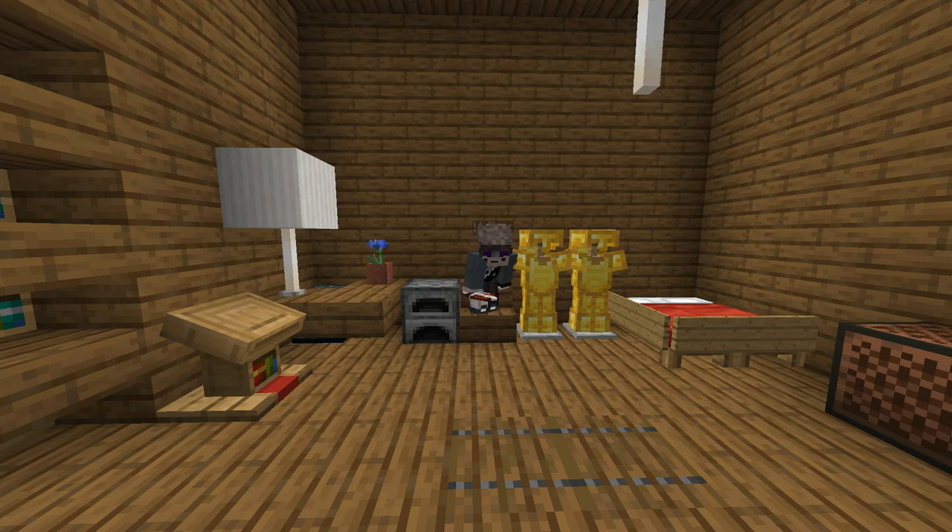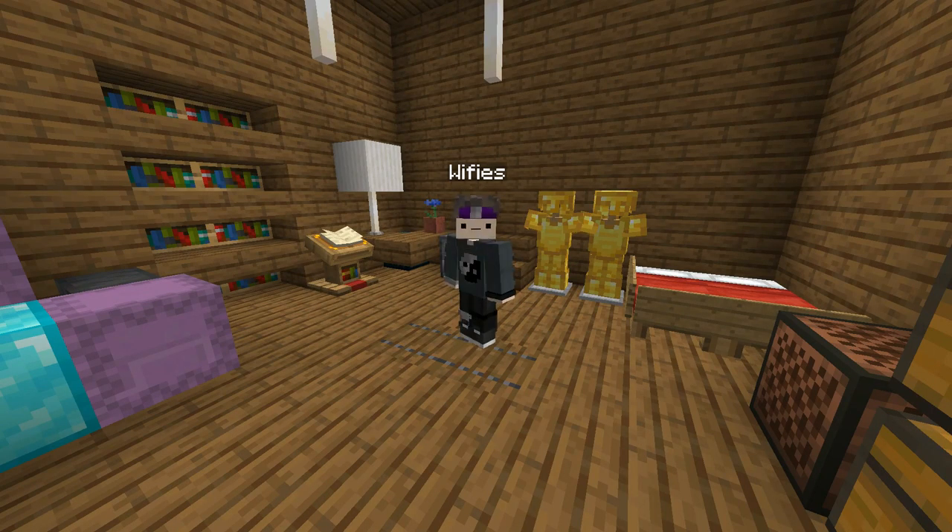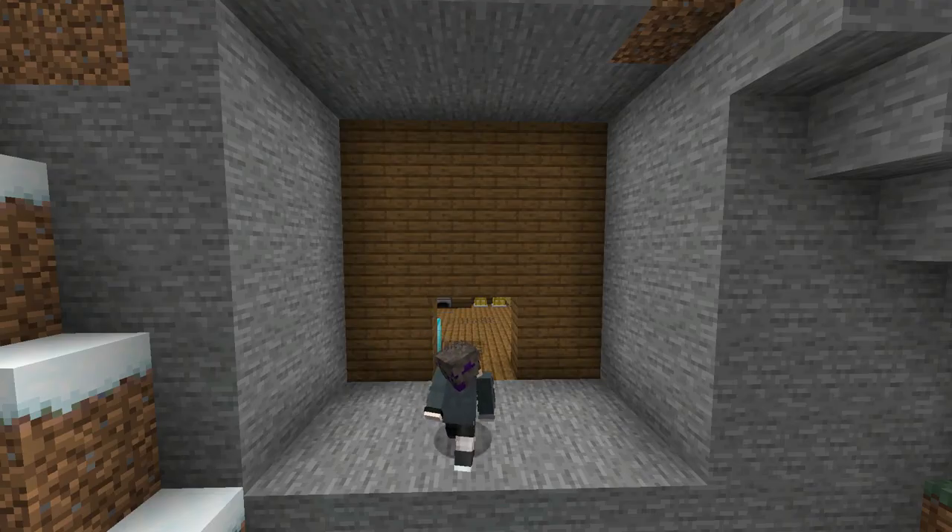Weefies, I see you are chilling in your lavish new hillside resort — there's only one problem though: it sticks out like a sore thumb in the mountain. You've got to do something about that! But don't worry Weefies, we have a life hack for that. You want a life hack to hide your house? Perfect. The first step is to dig out a hole in front of your house.